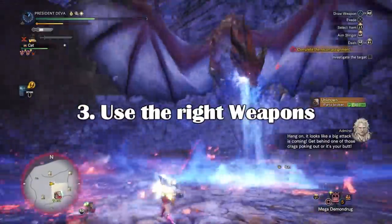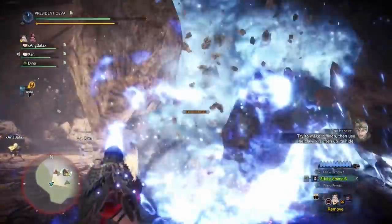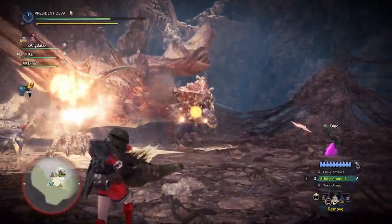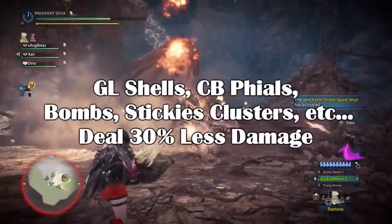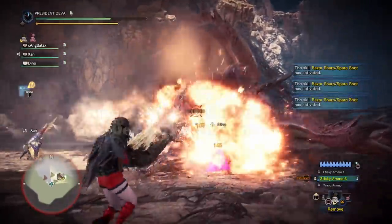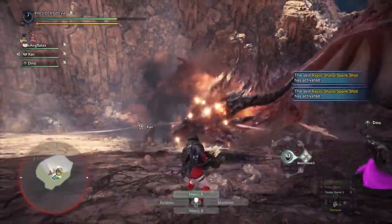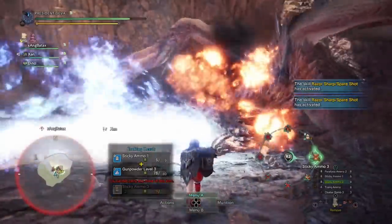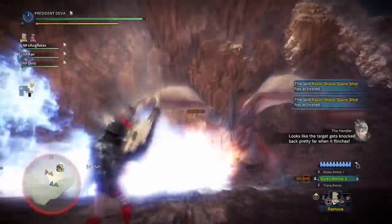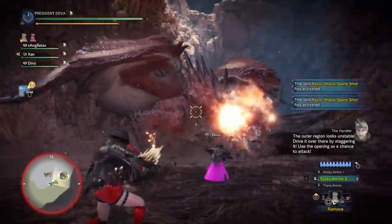Good matchup and weapons: weapons with attacks that ignore hit zone values, or high elemental weapons, since Safi'jiiva's hit zones are very bad. But we will also have a 30% decreased damage modifier on bomb-type weapons, which includes bombs, charged phial shots — both elemental and impact — Gunlance shells, stickies, and clusters. It's good for now to use weapons that always deal a fixed amount of damage ignoring hit zone values. Safi has equal weakness to all elements, so it doesn't really matter which element you use. Heavy bowguns with elemental or piercing ammo have been used in speedruns and deal pretty good damage.